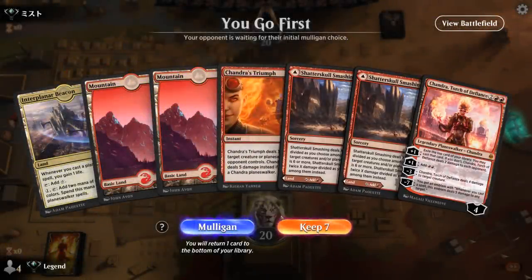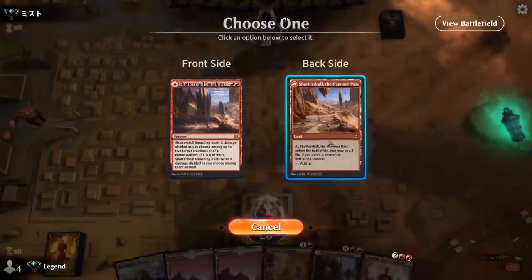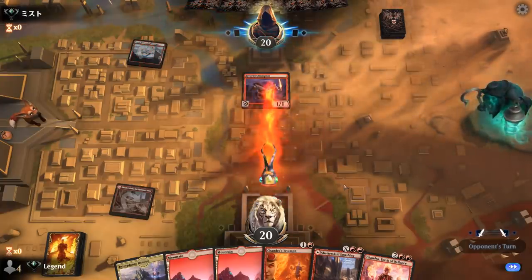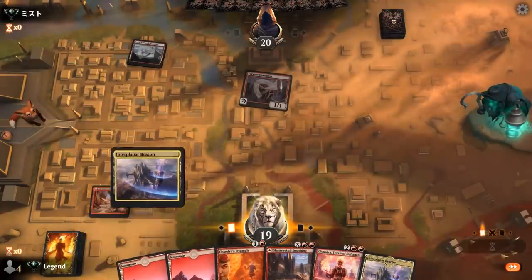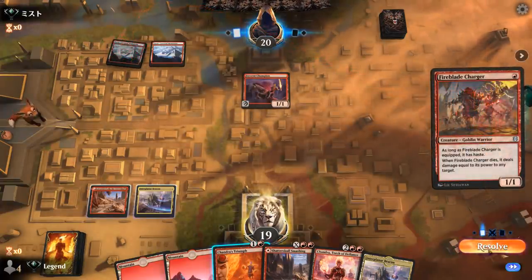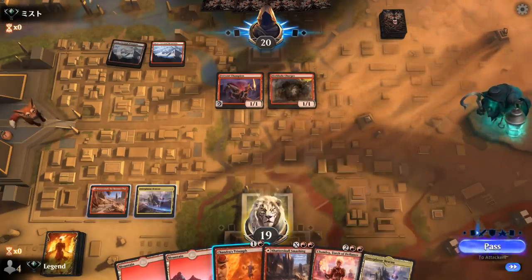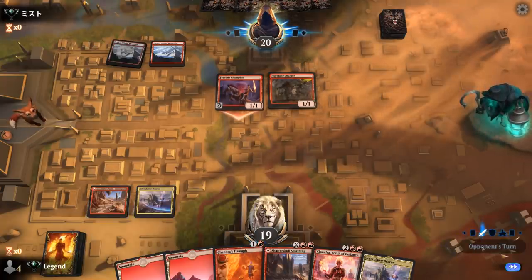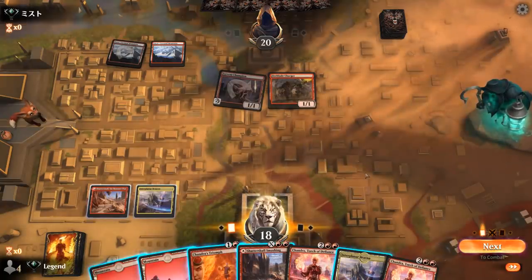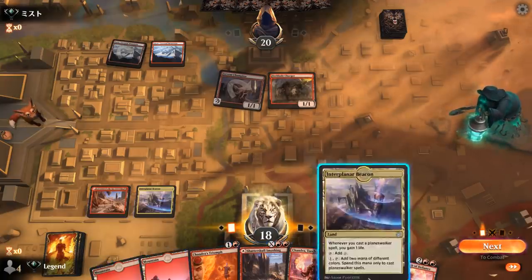Game 6 — we're on the play with a keepable hand: a bit of interaction into Torch of Defiance. Probably fine to play Shatterskull Smashing tapped. Facing Fervent Champion — a red aggro deck, so Beacon is going to be quite helpful and we drew a second. Holding Chandra's Triumph for now. Opponent plays another Charger — a one-drop-heavy deck. Could Shatterskull Smashing for X equals 1 but that doesn't seem worth it as a one-for-one. Just playing Beacon and passing.